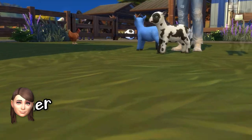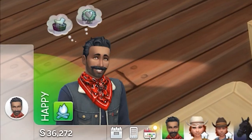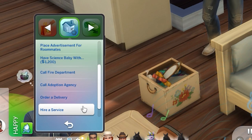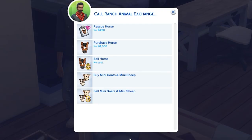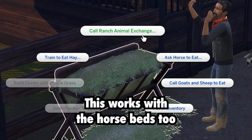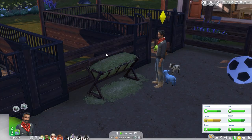Now where do we begin? There are several ways you can purchase the goats and sheep. One way would be through your phone, so open that up and tap on the home icon, then choose 'Call Ranch Animal Exchange.' Then you should see an option to buy mini goats and mini sheep. An easier method would be to click on an animal feeder, select 'Call Ranch Animal Exchange,' and then you can adopt these mini cutie pies.